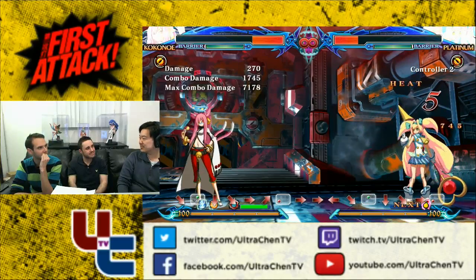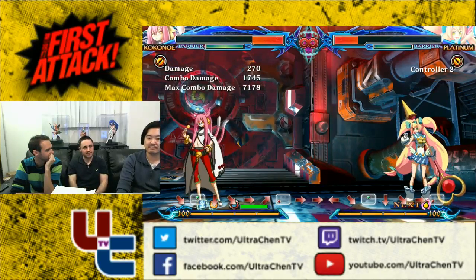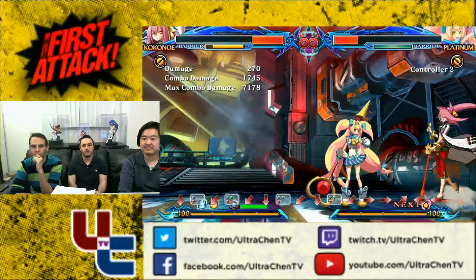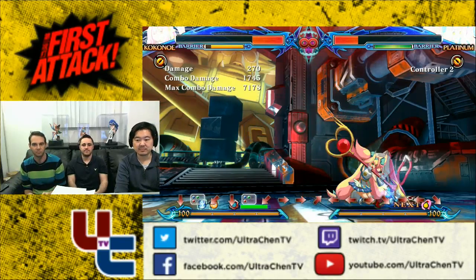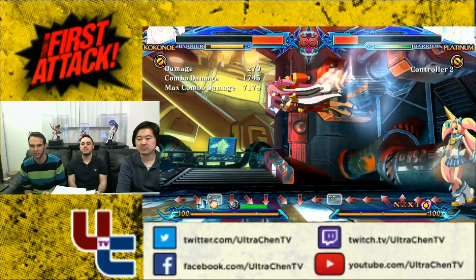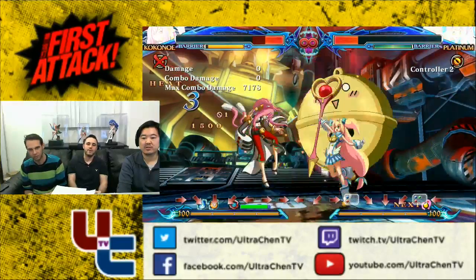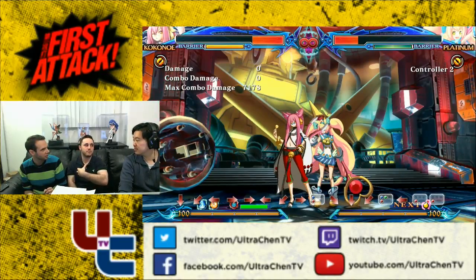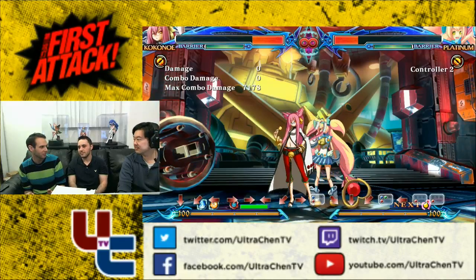There aren't very many option selects in BlazBlue. Your grab OS is pretty much your grab OS, and then there's what I'd call a counter assault OS — your guard cancel OS. Say you're blocking and he wants to bait your counter assault by grabbing you. To guard cancel you have to be in block stun. If he grabs you, you won't be in block stun, so your guard cancel will be baited and it'll be a green throw.